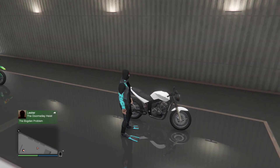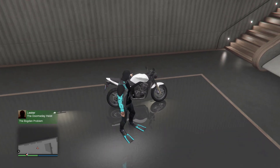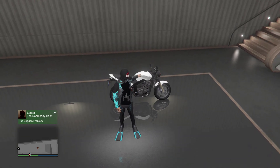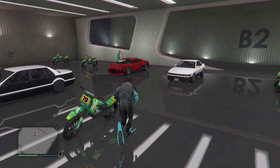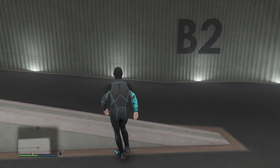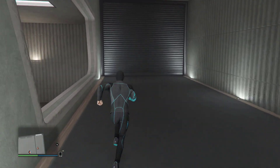You also need one bike. I use the PCJ 600 — it's my favorite bike to do glitches. It's nothing special but I can remember the name easily, so it's the only bike I can identify easier. Those are all the requirements, and then we will begin the glitch.